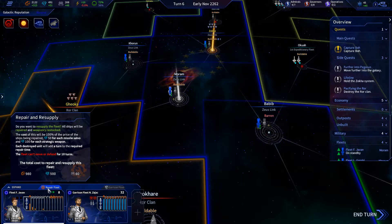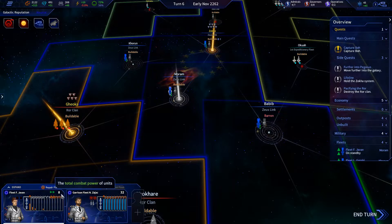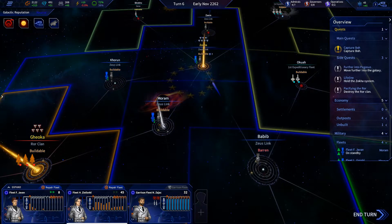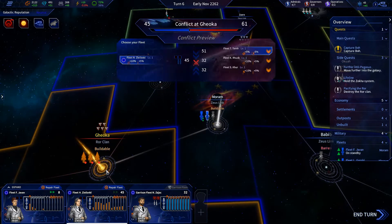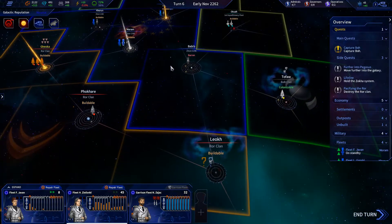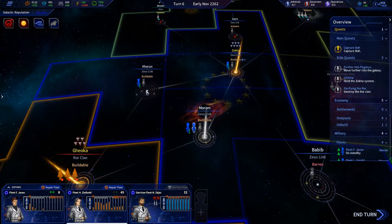Do we want to repair this? No, we don't even have enough resources for that — they have eight, that's rough. I'm actually gonna send them over here just in case the Roar try to come over here. I don't care about this barren place, I don't think anybody's gonna come after us there.